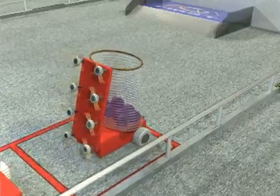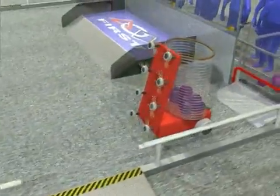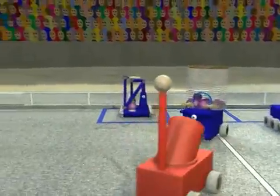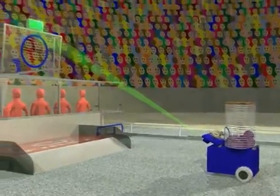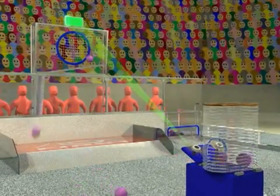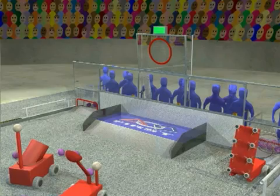The match starts with a 10-second autonomous period in which robots will attempt to score using just pre-programmed instructions. Each robot can start with over 10 balls in their possession. Robots can use the onboard vision system to determine the location of the upper center goal. After computing a trajectory, balls are shot through the goal opening for higher point values. Whichever alliance scores highest during the autonomous period earns a 10-point bonus and their goal is turned off in the next period of the game.